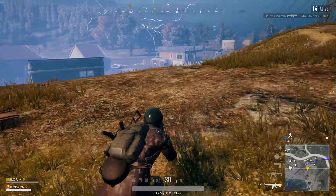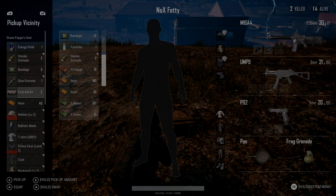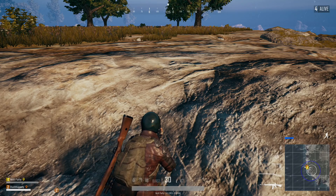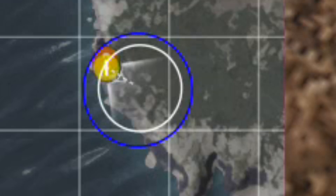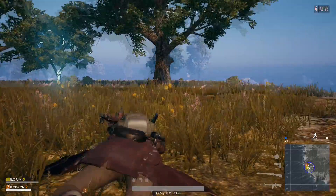Cars are really only good for movement early game. You don't want to use them too late, or it becomes a lot worse for you. I would never recommend using a car past the first couple circles. Once it starts closing in a little smaller, ditch that car and start moving on foot. When moving, I always like to shoot for the gap — you're going to have that big blue circle moving in on a smaller white circle. The circle is rarely right in the middle, so you want to move toward the smallest point between the blue and white circles. You don't have to watch behind you as much, and you're traveling less distance.